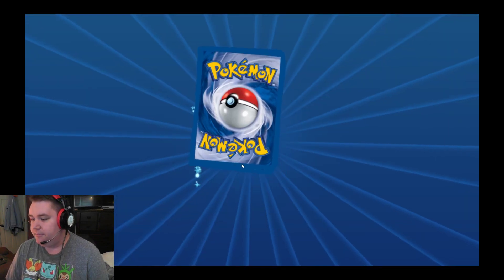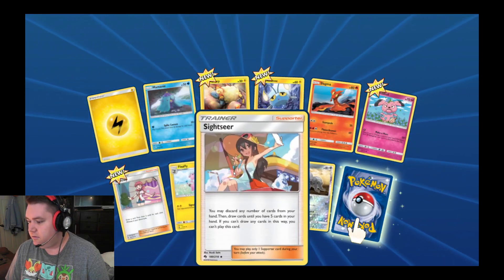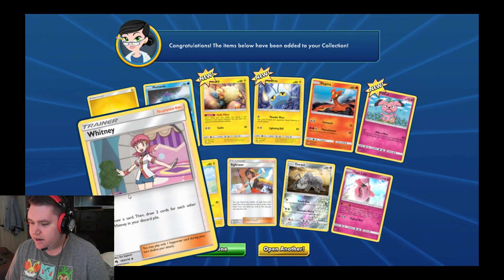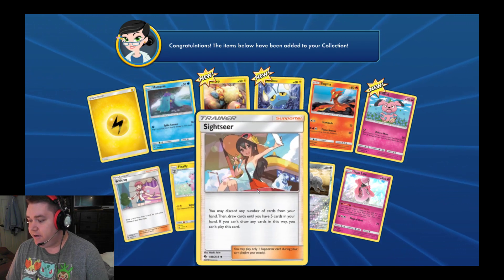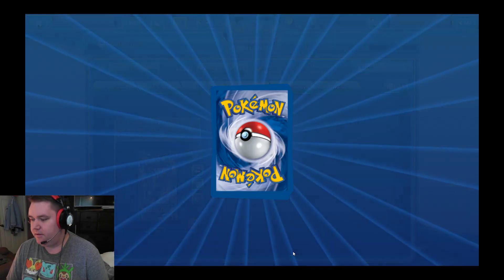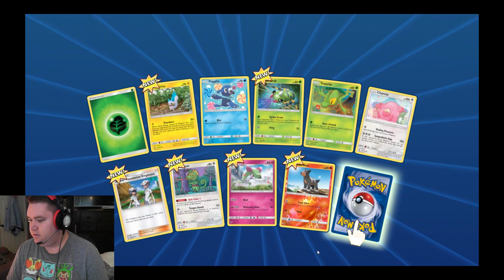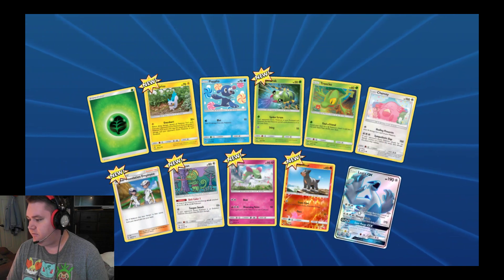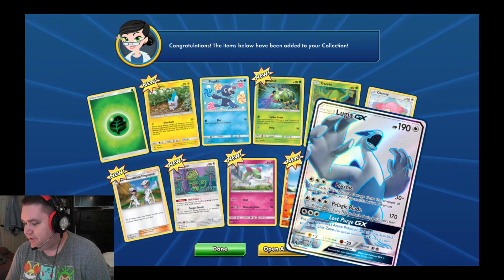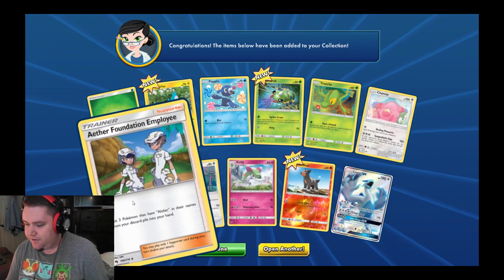Let's open another one. We got a Sightseer — I ran that. Tapper Lily. Whitney, which I did not run. I think I ran two Sightseers until eventually I took one out during the tournament. We got Lugia GX — that's the one I had! That's exactly what I was looking for. I also had a Gardevoir in there too, so I think I can pretty much build what I want now if I can get the other cards I need. And Umbreon — I had that in my deck too.